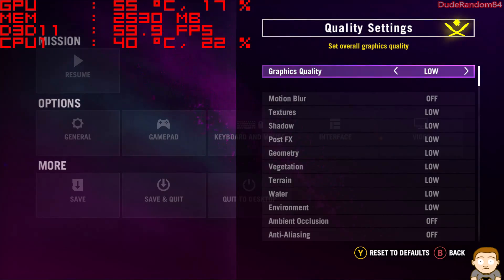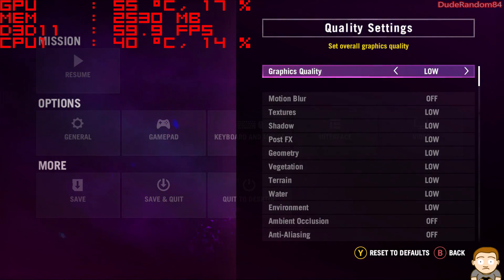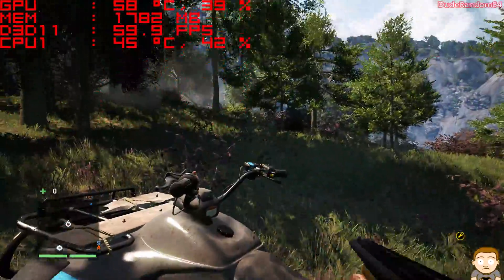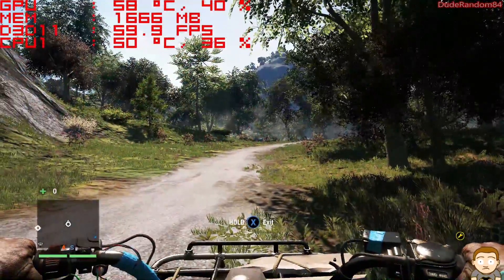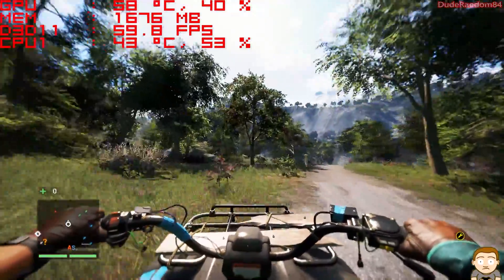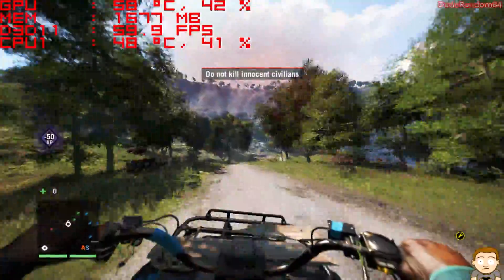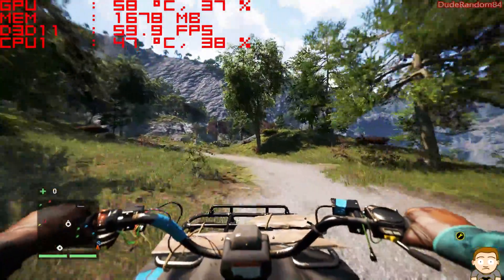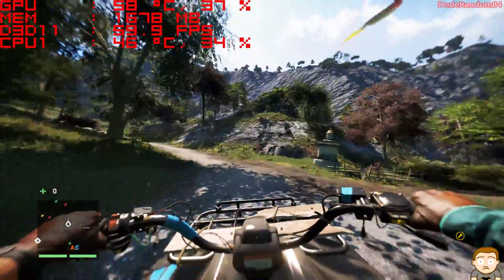All settings are at low now. Here's the real test — to see if it drops below 60. I'm using 30–40% of the GPU so it should not drop below 60. I didn't even see him; I was looking at the frame rate. So it didn't happen.